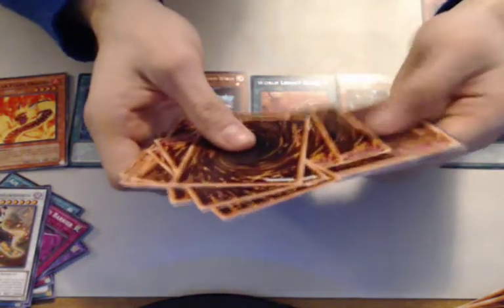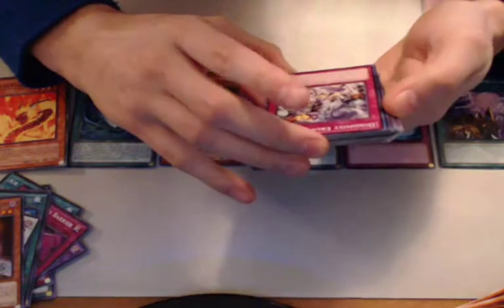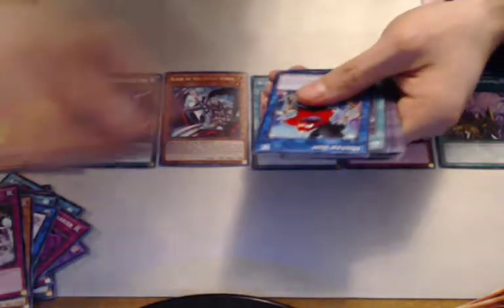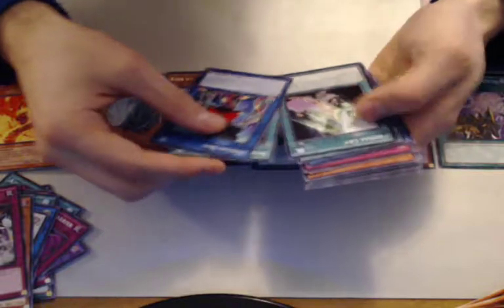All right, we're at the end of the final pack — last cards. Let's hope we get something a little more spicy. Gravekeeper's Spiritualist — common. Dino Mist Eruption — if a Dino Mist monster you control is destroyed by battle, target one card your opponent controls and destroy it. Not bad if you have a Dino Mist kind of deck. Mist Star Boy, Boral Regenerator, Primal Cry.